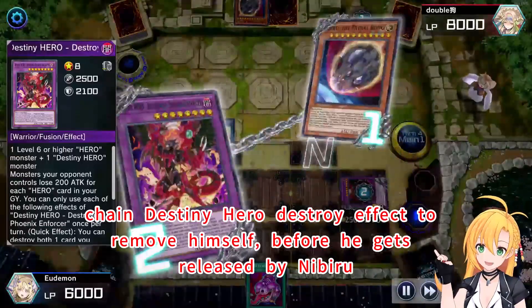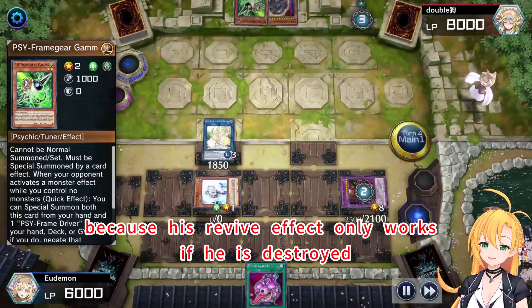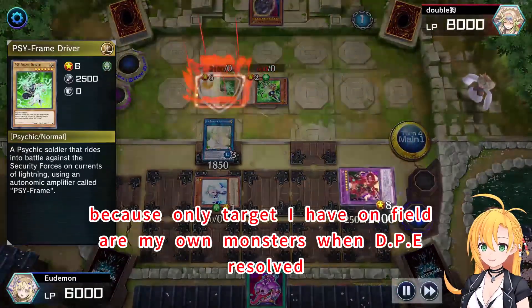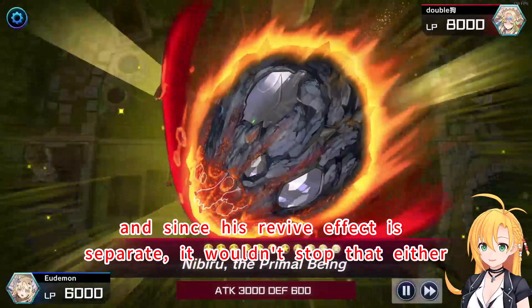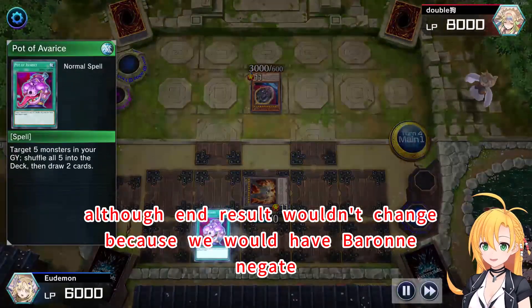Chain Destiny Hero's destroy effect to remove himself before he gets released by Nibiru, because his revive effect only works if he is destroyed. Gamma negate isn't necessary here because it only targets — I haven't filled all my own monsters when D.P.E. resolved. And since his revive effect is separate, it wouldn't stop that either, although the end result wouldn't change because we would have Barney's negate.